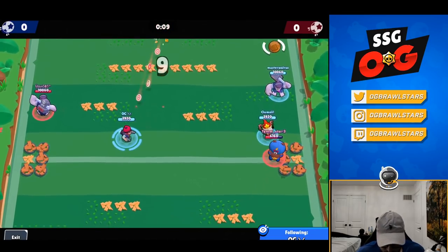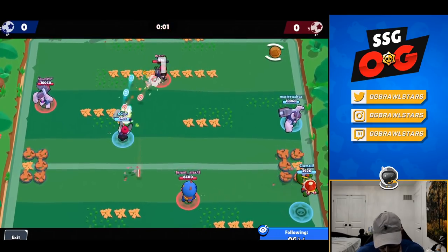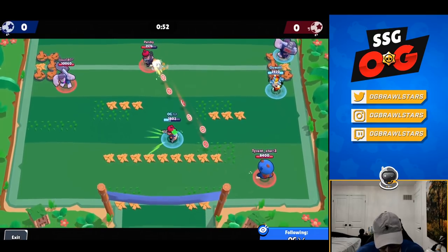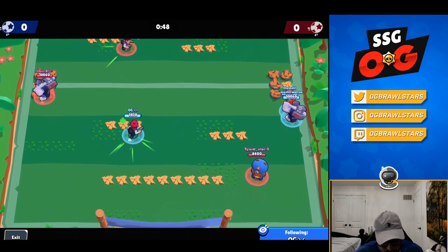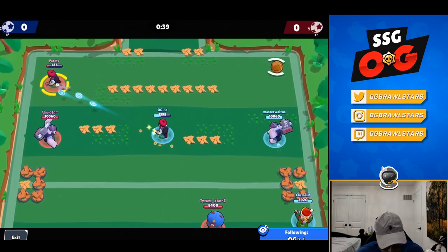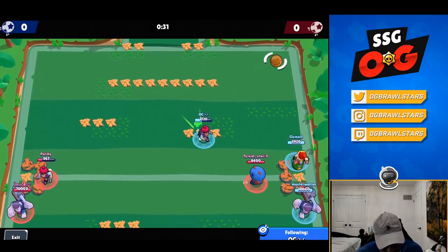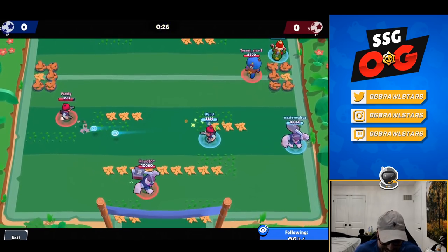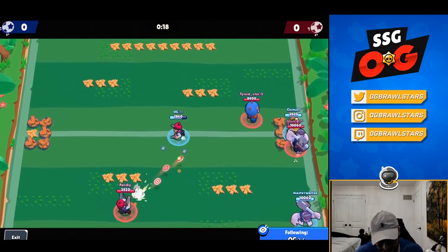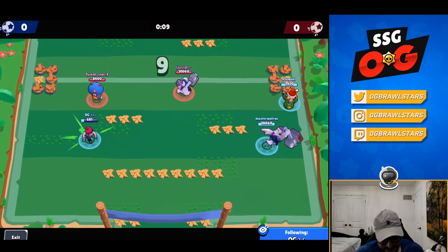With Colt 1v1s and pretty much all long-range 1v1s, it's about reading movement and predicting where they're going to be — positioning is huge. I thought he was going right but he juked left and landed some good shots on me. He pops his gadget to keep the pressure on, so I know I probably lose that gunfight and back off to regen. He makes a mistake letting me walk back to mid unpunished, and now he's running out of space — I just want to outpatient him. We flip sides of the map, which I really don't like in 1v1s.